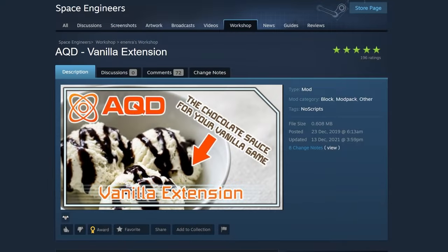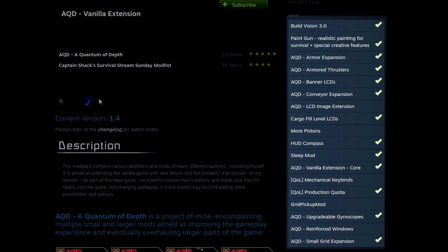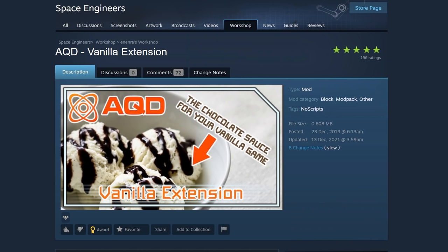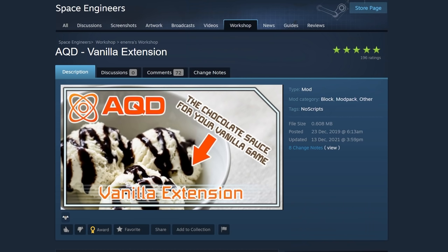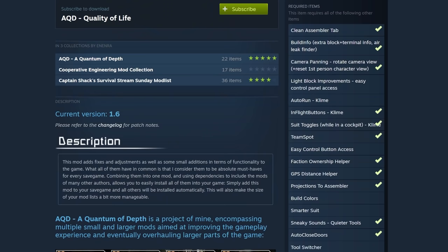Something interesting to know about Vanilla Extension and Quality of Life — all the mods included are listed as required items. This is because if you add a mod to your world, all its required items are automatically added into the game. For example, if I were to enable AQD Vanilla Extension to my game, even though I'm not subscribed to all these mods, they would all be added to my game as well. Same goes for Quality of Life. I don't know how this works with Mod.io, but on Steam this is definitely the best way to do it.